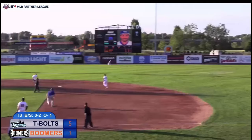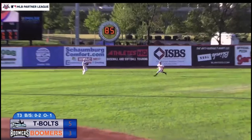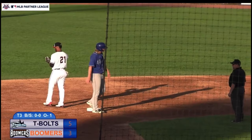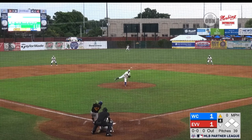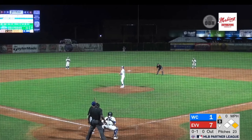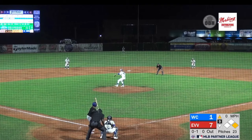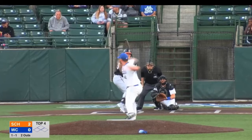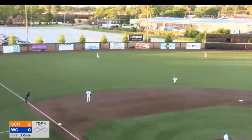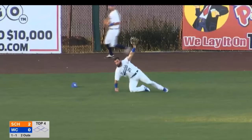0-2 pitch — line drive left side, over the leaping McGarry into the alley. Jamie Smart will stop at second, and there are runners at first and second. Goss on the mound facing Zach Rakusin. The first pitch is hit hard past the diving shortstop. The 0-1 is ripped out into right center field. 1-1, lifted out to left center field — Rakusin and Taylor coming together, and Rakusin the left fielder slides and makes the catch.